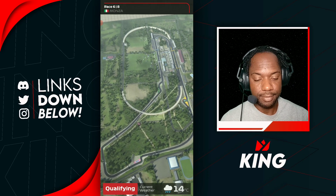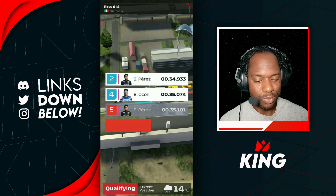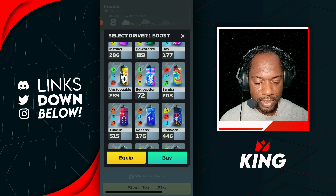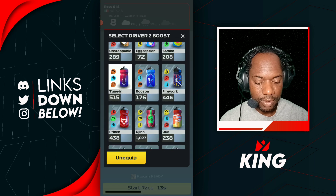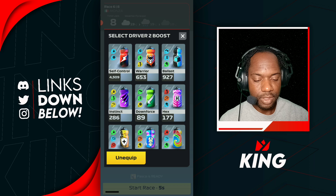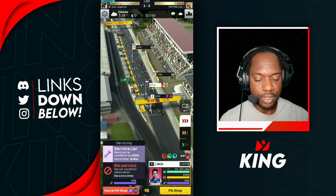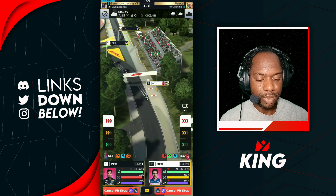Here we go for our next race — Italy, 56% chance of rain, and it's a wet qualifier. Come on guys, get up there — P2 P4, nice! That one was pretty close in qualifying. Italy is gonna be wet in the middle, so we want to play rain. I'm gonna go tune on Perez, tune on Ocon. I don't want to use any hex — saving those for tomorrow, maybe the finals. Pretty decent start from both drivers.